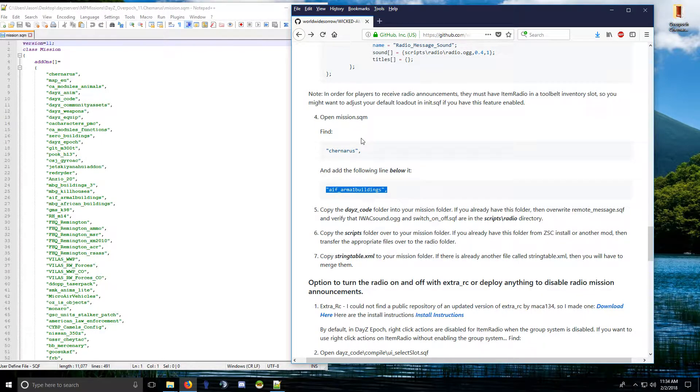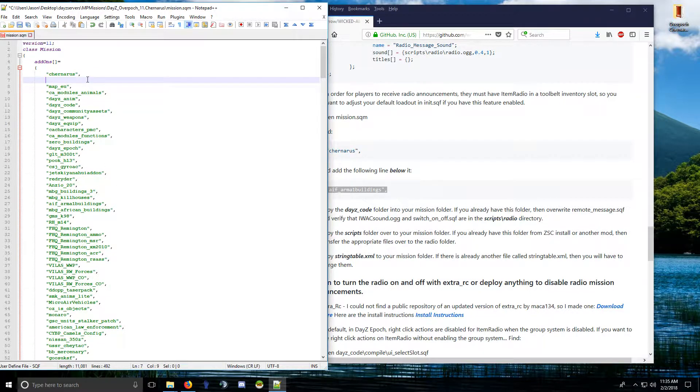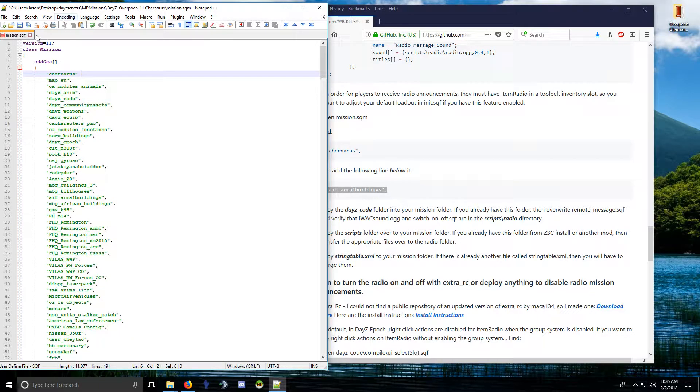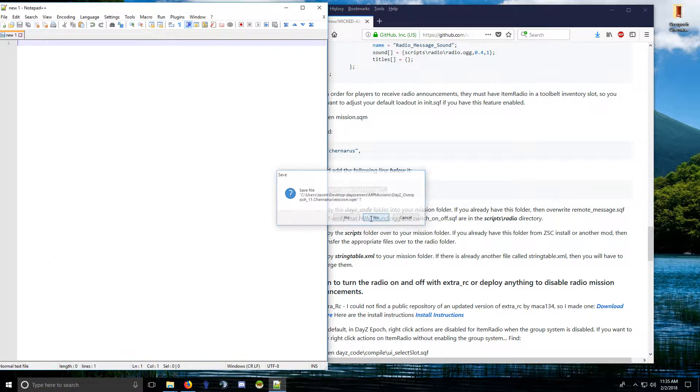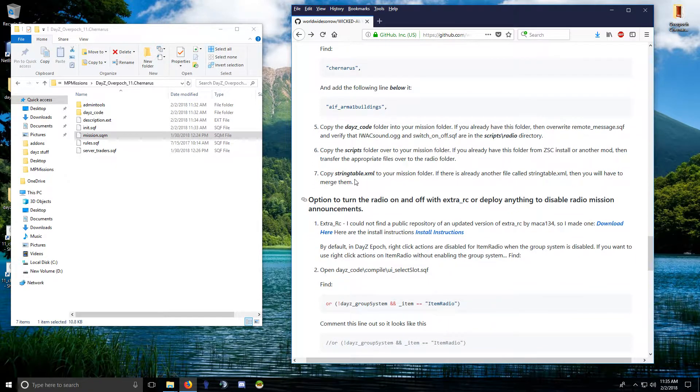In mission.sqm, verify that you have the required class entry. If you use epoch this may not be in there, but overpoch has it. Use Ctrl+F to confirm it's present. If you use epoch and don't have it, paste it in as the instructions show — otherwise you'll get errors. Verify it's there, then save and close it.